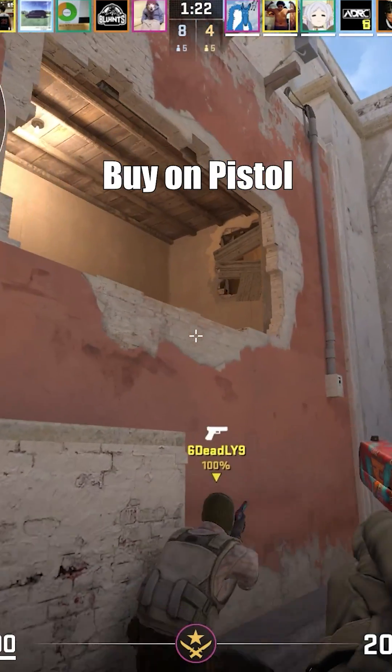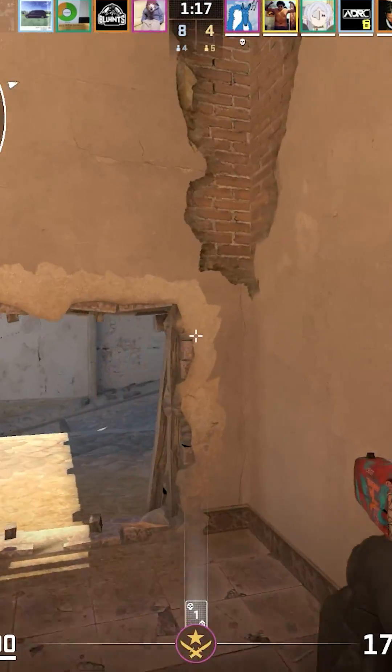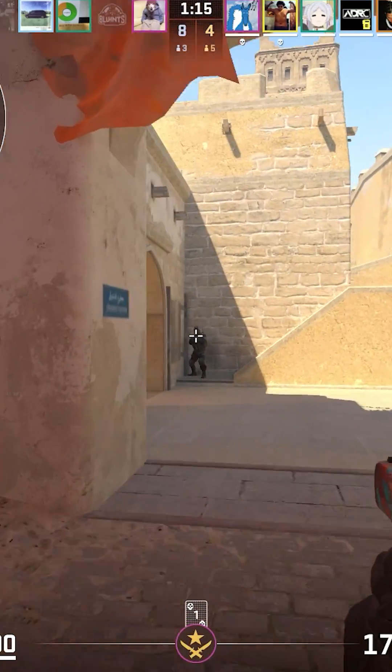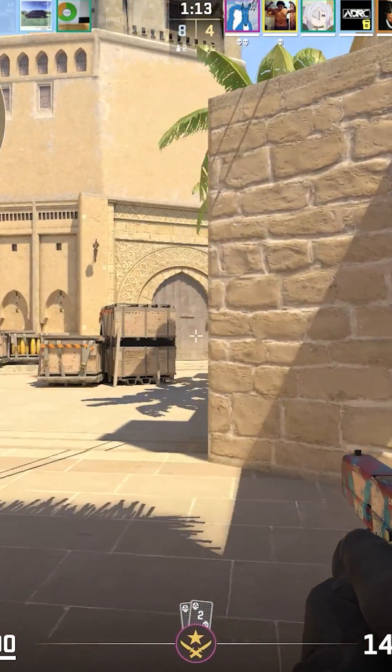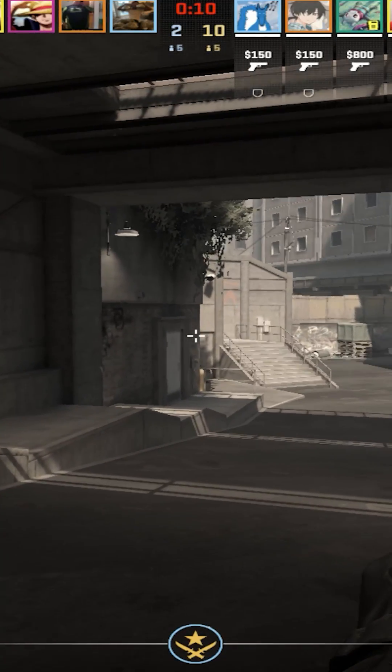Number three: buy on pistol round. Pistol round is one of the most important rounds you'll play in a game of CS. It sets the momentum for your team to win the game, so it's important to buy something on pistol because it will help. Most people are low elo because they don't buy on pistol.